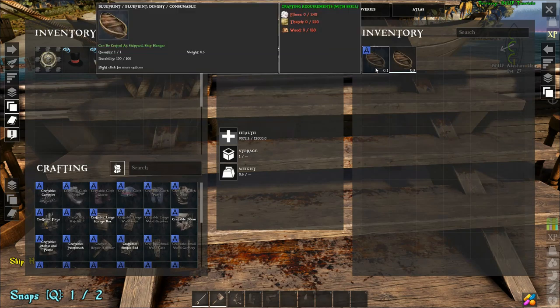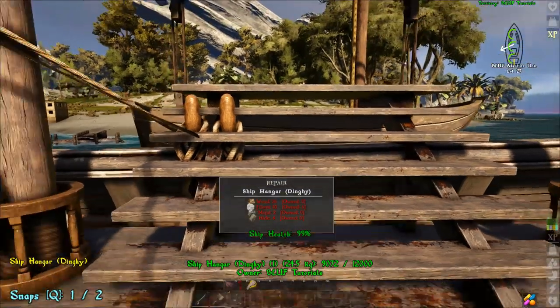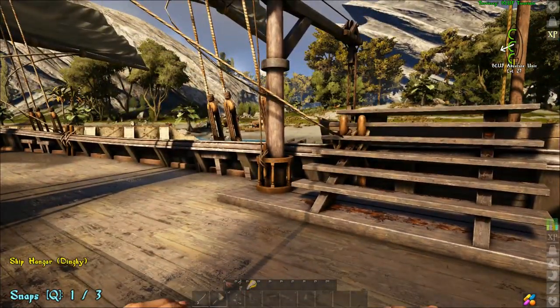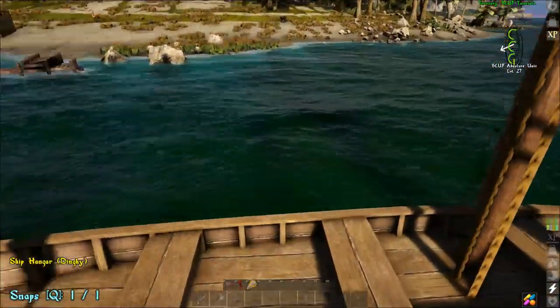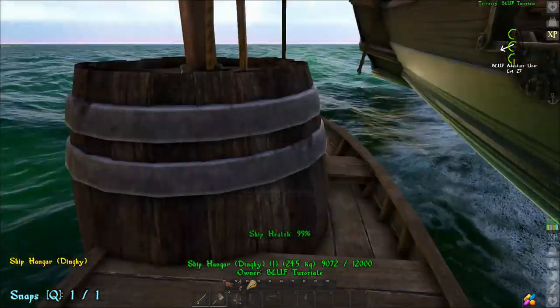If you interact with a dinghy dock, you'll be given the option to build a dinghy for the same price you can at a tiny shipyard. The dinghy dock can store materials for building dinghies and it will also show in its inventory whenever a dinghy is currently docked. To launch a dinghy from the dinghy dock, just hop aboard, interact with the dinghy, and choose release.